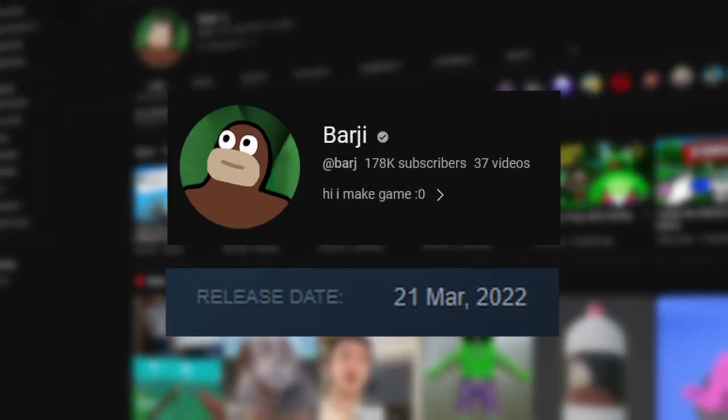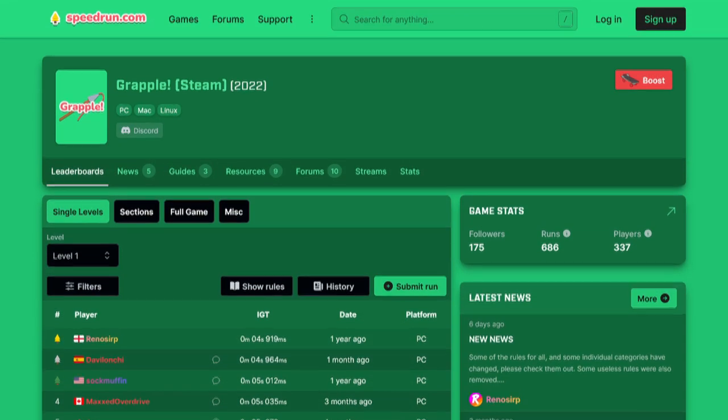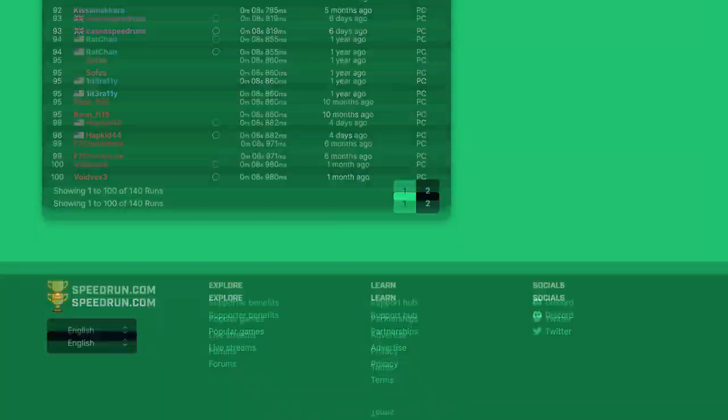Grapple is a parkour game created by the gamedev Bhaji, and he uploaded the game to the Steam Store on the 21st of March 2022. Shortly after, a group of us players decided to create a speedrun.com page for the game, and this video will serve as a guide to newcomers who need help learning the basics. I hope this video serves you guys well, and if you have any questions just leave them in the comments.